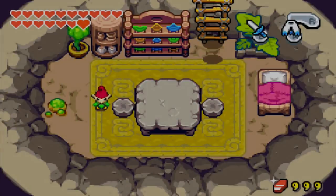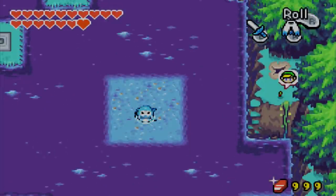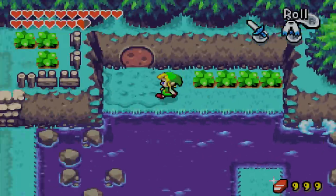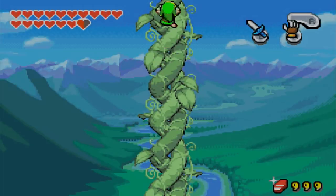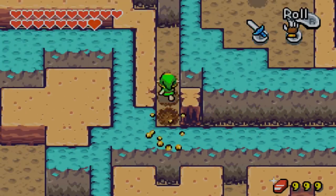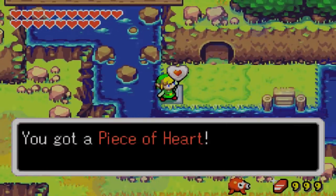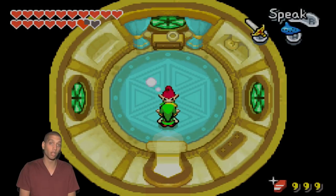For Piece of Heart number 40, fuse Kin Stones with the Minish to open up a Beanstalk north of Lake Hylia. For Piece of Heart number 42, you have to unlock the Four Swords first. You must fuse with the Minish a few times in order to unlock this location.